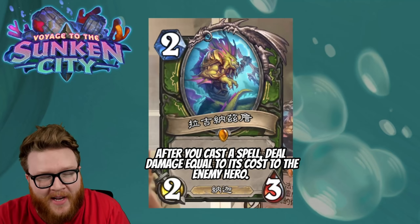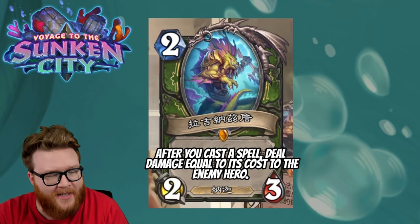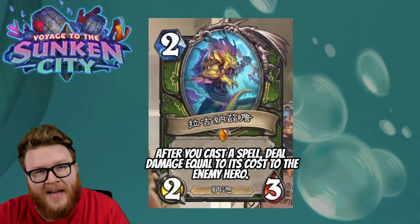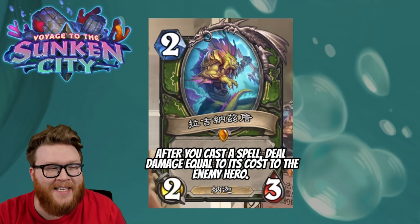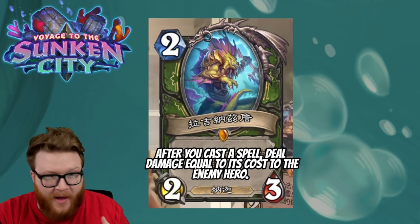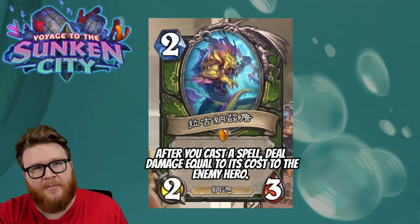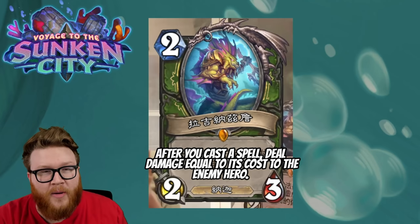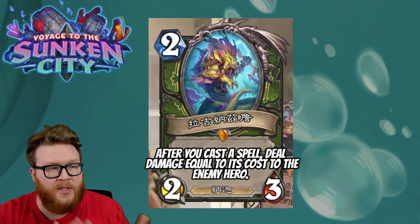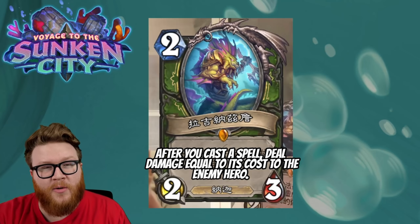Next up we have a bonkers card — freshly translated but here's how it works: after you cast a spell, deal damage equal to its cost to the enemy hero. This is a two mana 2/3 for Hunter. So you spend two mana to play this, then if you cast a Piercing Shot it deals four damage to the enemy hero on top of what the Piercing Shot does. Aimed Shot deals an extra three, Dragon Bane Shot another two to the enemy hero.